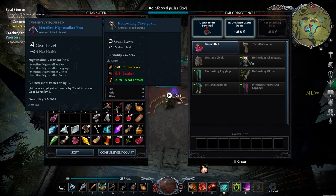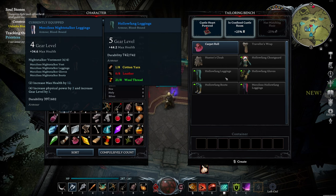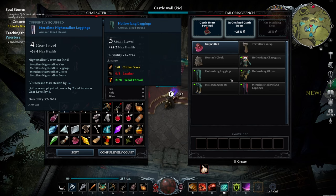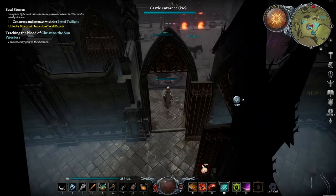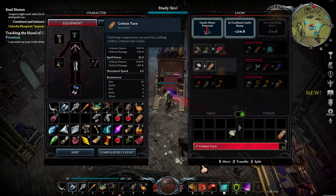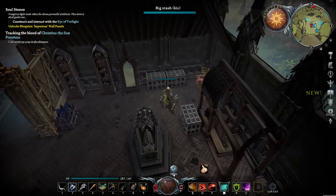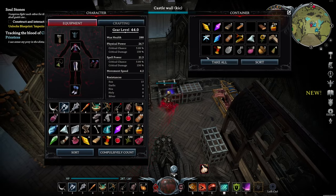The good thing is we can make some new stuff over here — that'll get us some more max health. I will take as much as I can get. To make this we need cotton yarn, leather, and wool thread. Let's go see how much cotton yarn we have ready to go. The loom here is still just chugging away. 43 is not too shabby. And then I know we have some more thread in one of these boxes — not much, apparently.